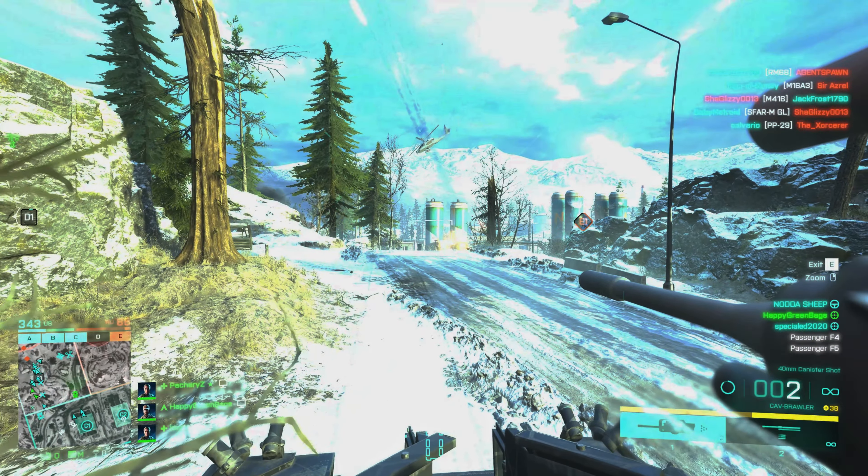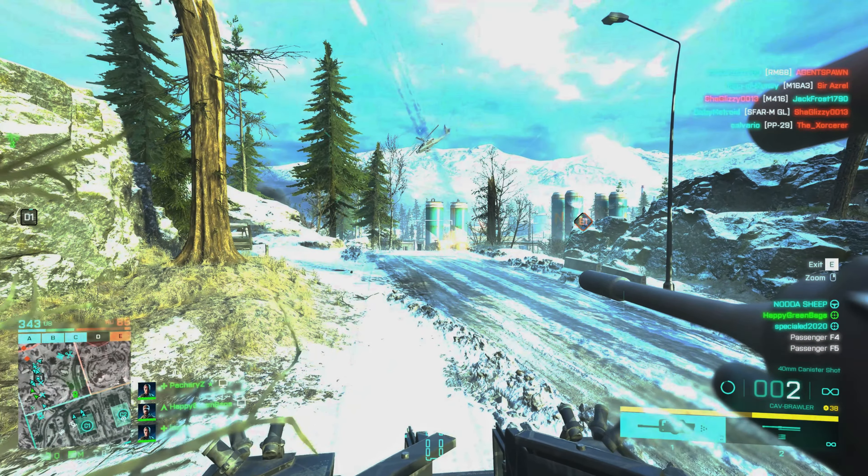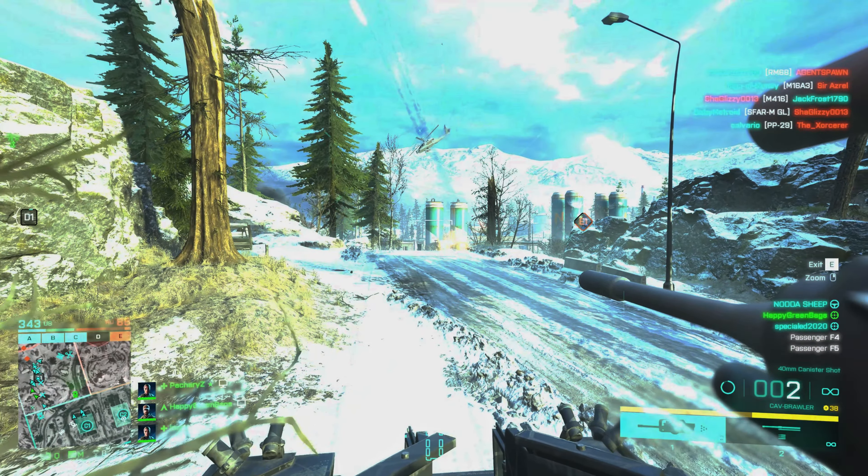I've never really used squad management since I usually don't play with anybody else — I just play by myself. There's also the damage unit UI, which means whenever you shoot somebody, you'll see their damage go down in real time from like 100 to 75 to 2, instead of just seeing their health bar. Coming later in season five: the Hourglass map is going to get a rework, and there will be further quality of life improvements like squad orders.